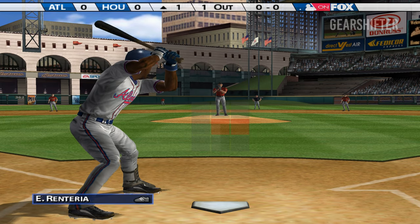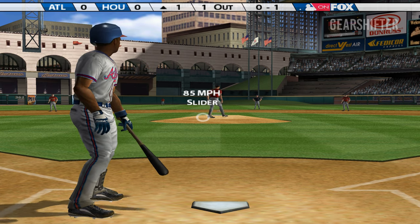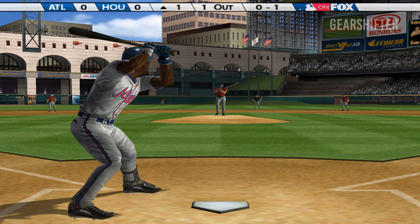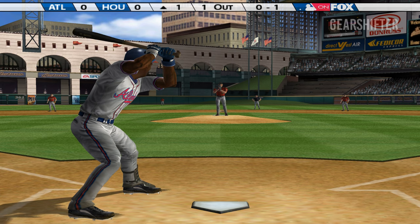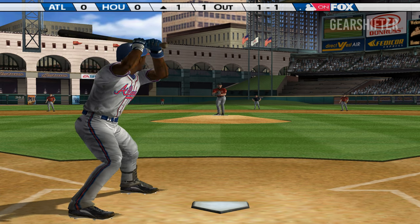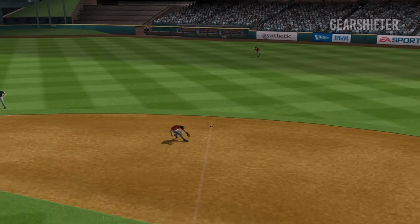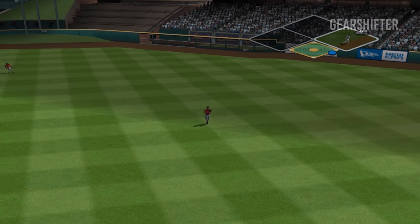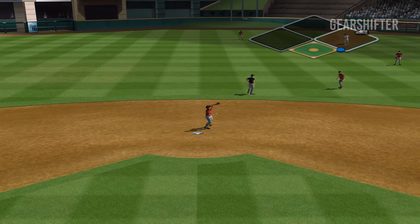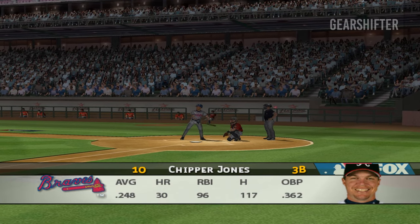Stepping in Edgar Renteria. There's strike one. Oswald misses — one and one. This guy's a stud; he expects to be on that mound all the way to the ninth inning every time. He's on with a single. That's good hand speed right there — he just rolled his wrist right through it.